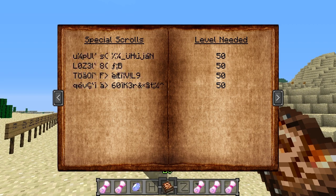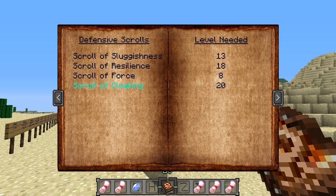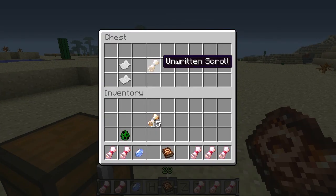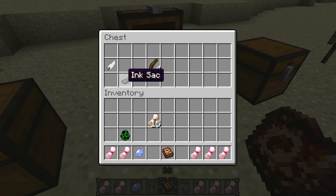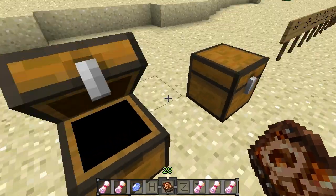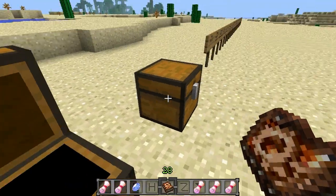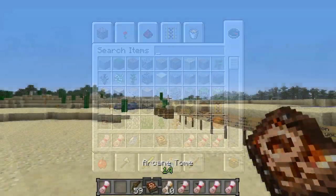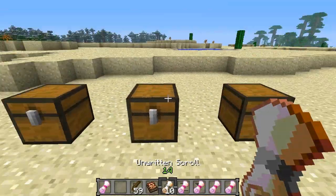Through the book it says for certain enchantments and scrolls you need to be level 10, level 5 — there are certain level requirements for each scroll. If you're not level 50, you cannot see the names of those scrolls. For each scroll you need a certain amount of items — those items are your quills and your unwritten scrolls. To craft your quills you just need your ink sack and a feather, which gives you four quills. The unwritten scroll is crafted with just two paper.